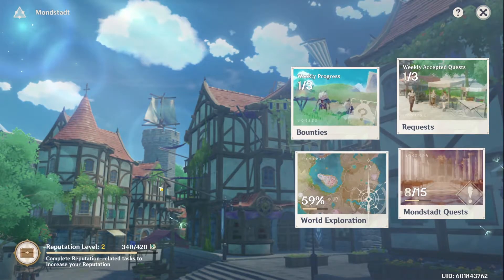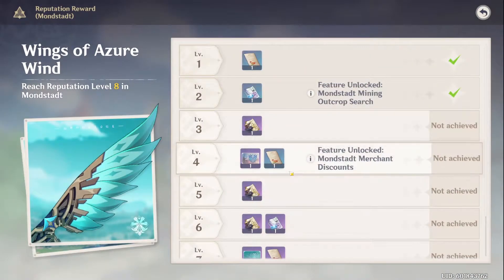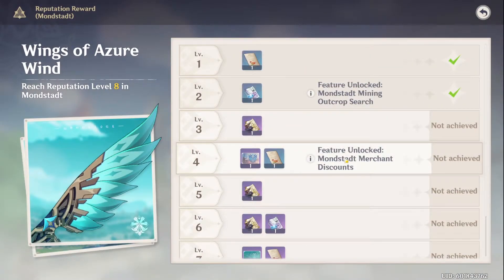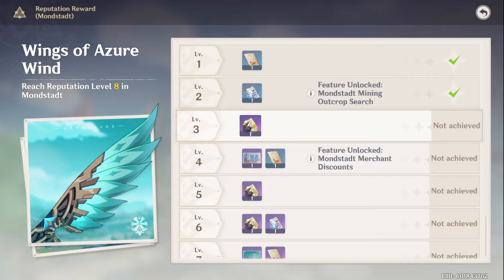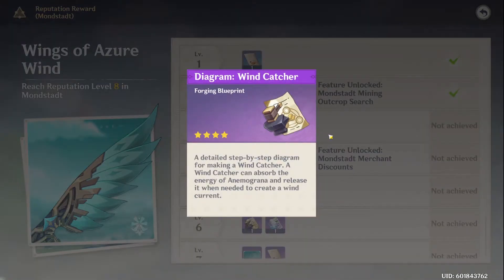The main reason to work on your reputation is to unlock the recipes in the reward section. These range from food items to utility items that help you navigate the game easier, especially for players who don't have Venti. At reputation 3 in Mondstadt, you can acquire the recipe to make a wind catcher and navigate the world with a pocket updraft.